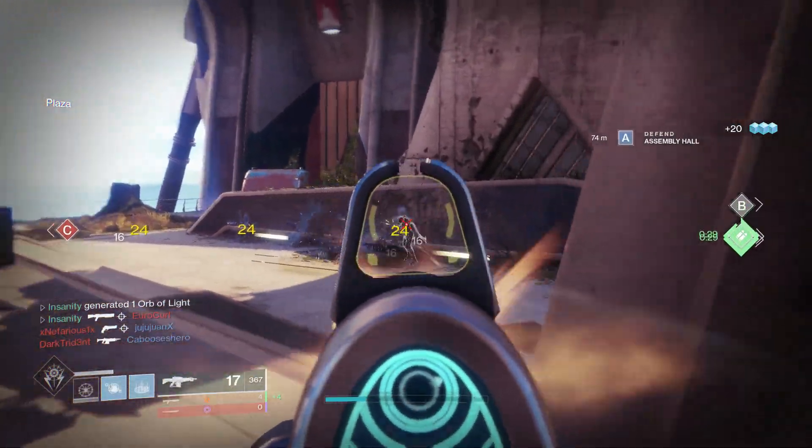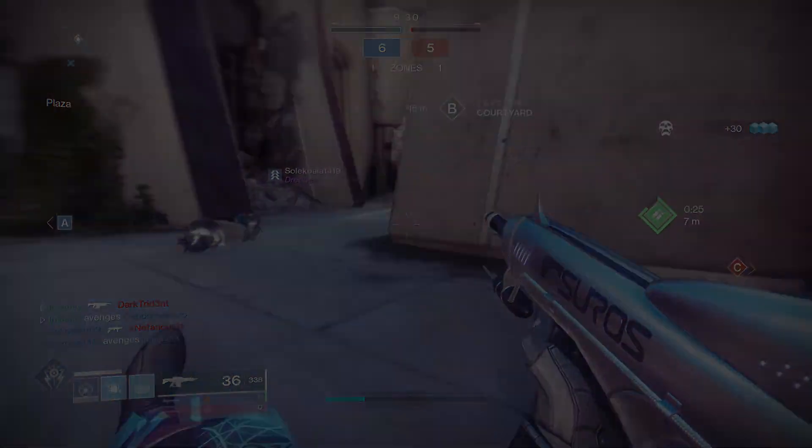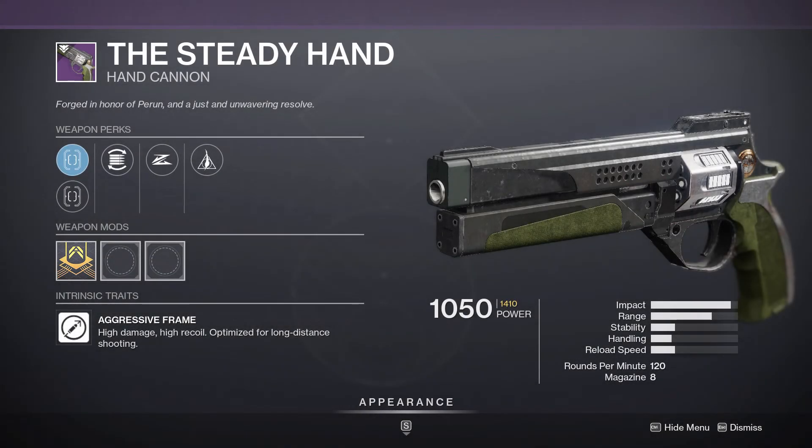In this season there will be two weapons to earn: the Steady Hand Hand Cannon and the Guiding Scythe Scout Rifle. The Steady Hand is a legendary kinetic hand cannon. It originally was given to us in Season 1 but is now earnable this season with random rolls. It is a 120 RPM aggressive frame hand cannon — high damage, high recoil, optimized for long distance shooting.